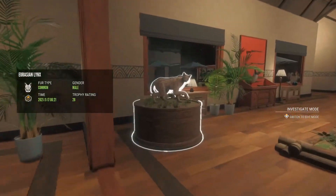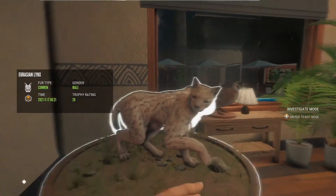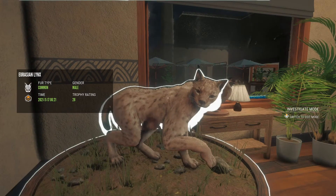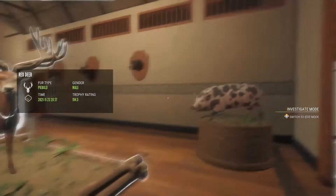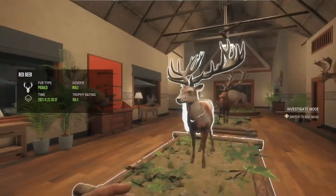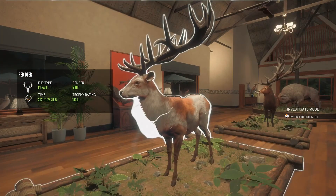This might be one of the rarest I have in here — a diamond 28-scoring lynx. This is just awesome, I love this guy so much. And we have a diamond black spots, which I think is a fair 148 — 145.8 diamond.